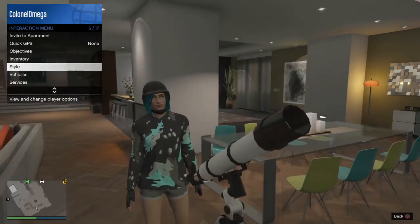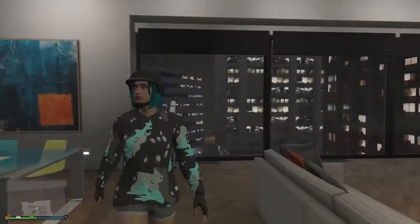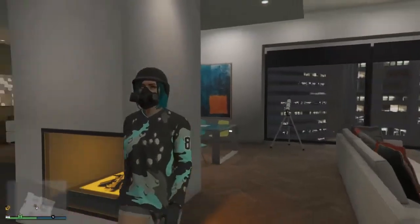Anyway, you go down to the helmet, put on the black bulletproof helmet, and boom — walk away and boom, you've got the whole inside set up.